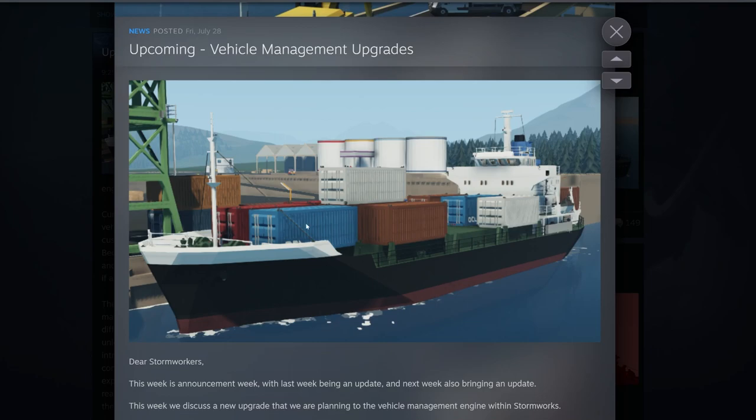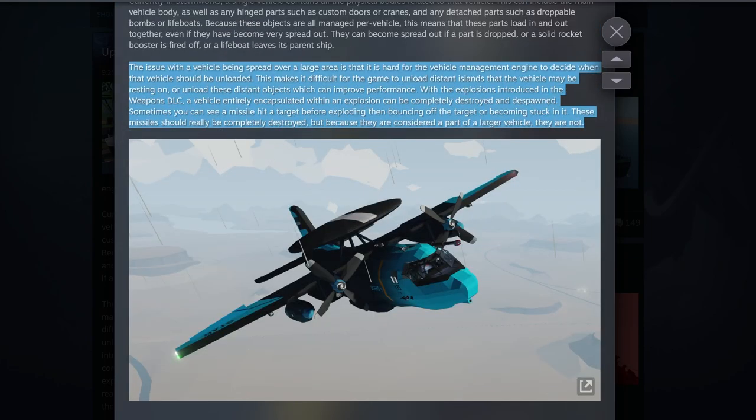What they want to change is how these parts are managed when they separate. When a container falls off into the water and the ship keeps going, it wants to manage it differently. The issue with the vehicle being spread over a large area is that it's hard for the vehicle management engine to decide when that vehicle should be unloaded. This makes it difficult to unload distant islands that the vehicle may be resting on, which can improve performance.